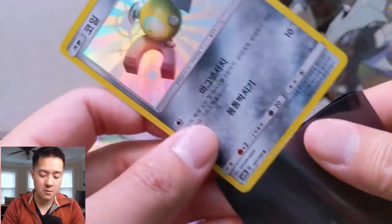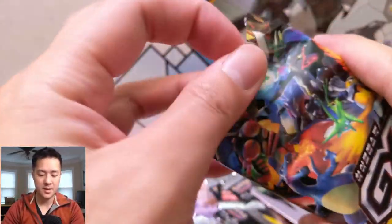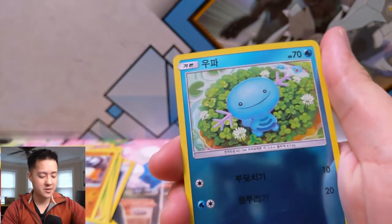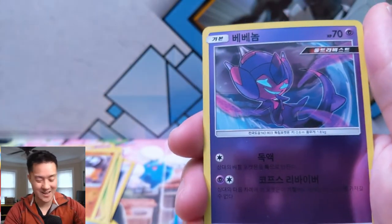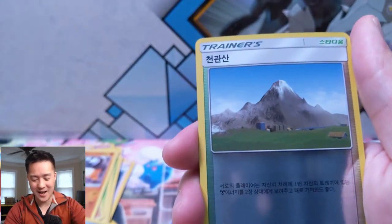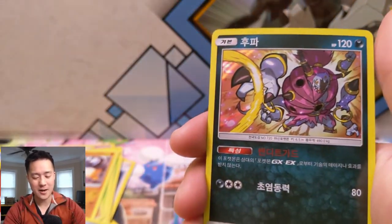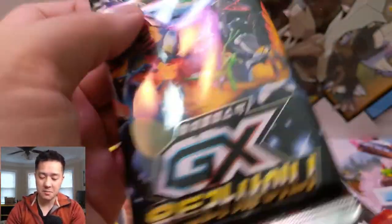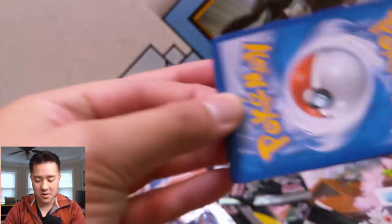Oh, here it is — a shiny Magnemite! That's pretty cool, I like that art — it's a little bit different. All right, so we have three SRs and an SSR in this box with two packs to spare. Sorry if I keep sniffling — allergies are driving me crazy. If you happen to know a very good allergy remedy let me know in a comment; some nights I can barely breathe. We have some Viper, a Weavile, we need to focus — a Hoopa, and a Diancie. On to our last pack!